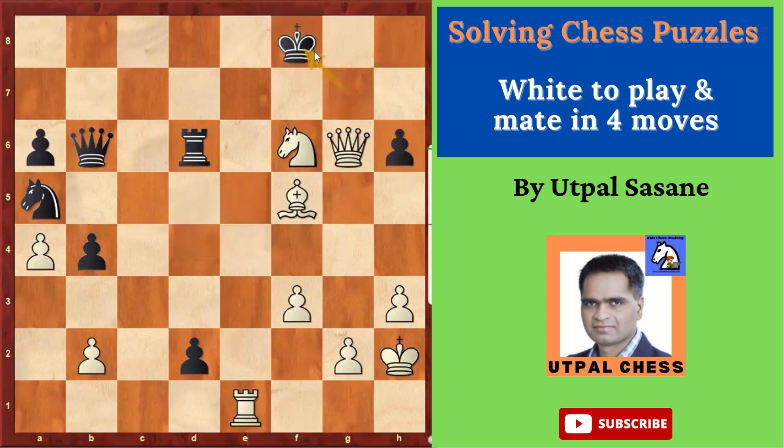And if the king goes on the other side — King F8 — then you have a Rook check, or even Knight checkmate. Queen G8 is also checkmate. You can deliver checkmate with many different moves.